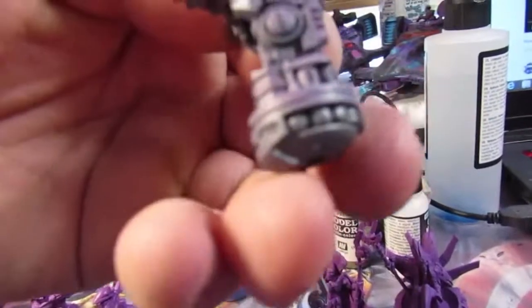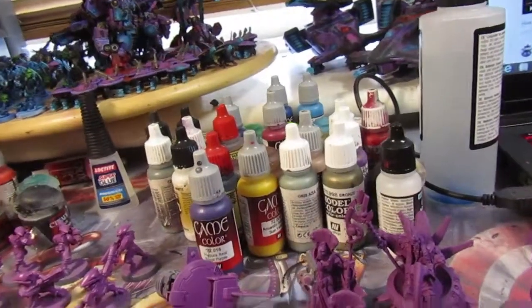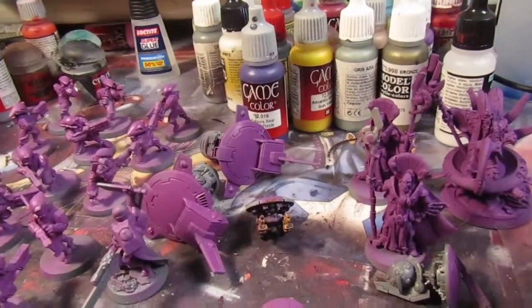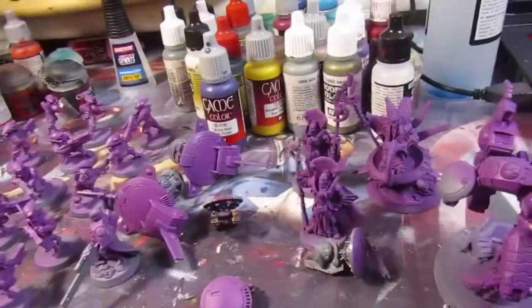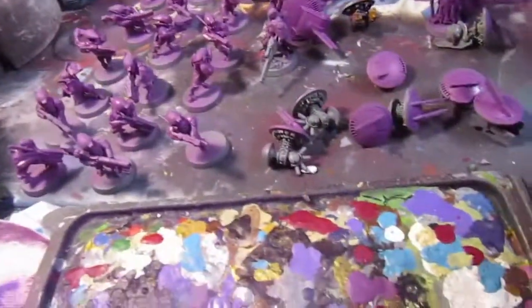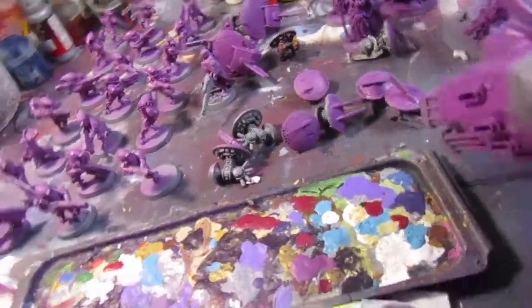All this stuff here is going to be black. I'm going to do an airbrush effect because I've watched about seven or eight different videos on the new Tidewall Droneport — apparently you get a 5-up invulnerable or 6-up or something if you're infantry — so I'm just going to airbrush it up like there's a shield emitting from it. I've been using the airbrush a lot today so it's burning out. I threw the color on, went for a shower, came back, and some of it's still wet.